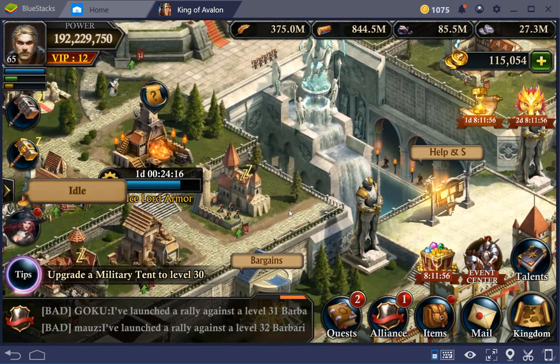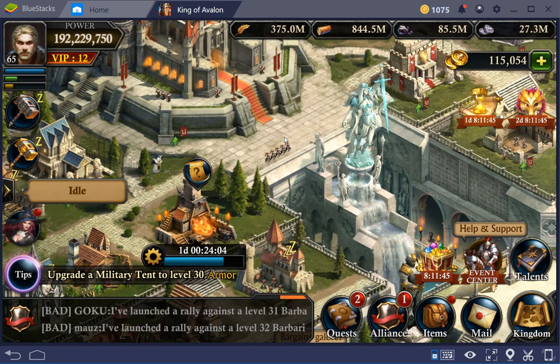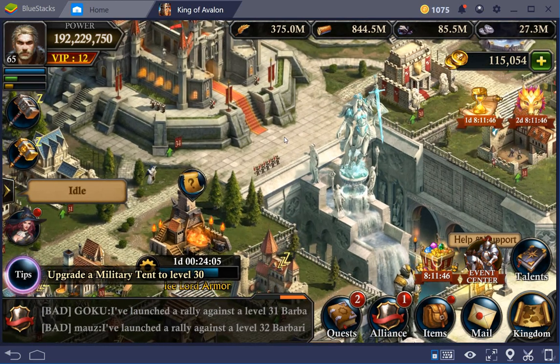Since the previous video, the most important thing was to transfer the remaining resources, which was only the food — the rest I had already transferred earlier. When somebody asked about the term 'transferring,' I just attack my farms. I don't really use the trading post to transfer — that is a far inferior method, partly because of the tax, but also it's just a lot more time consuming.